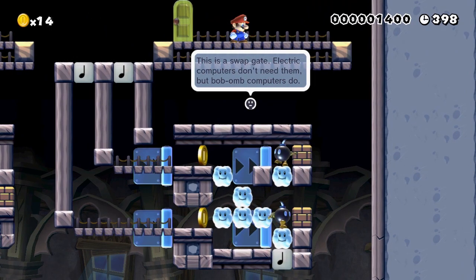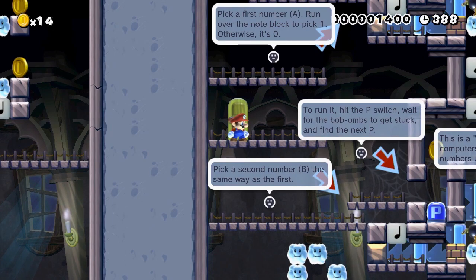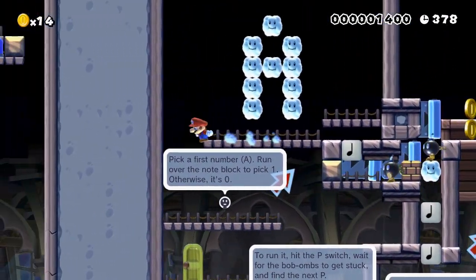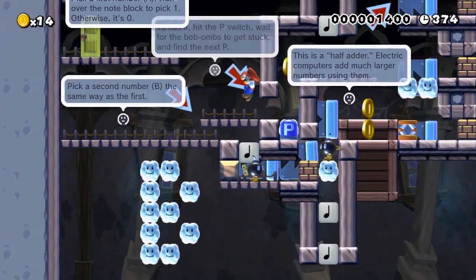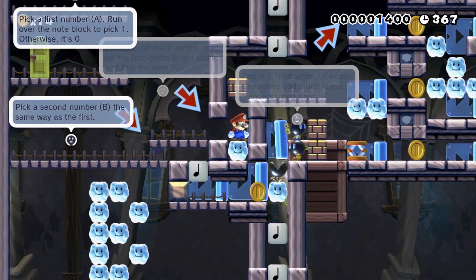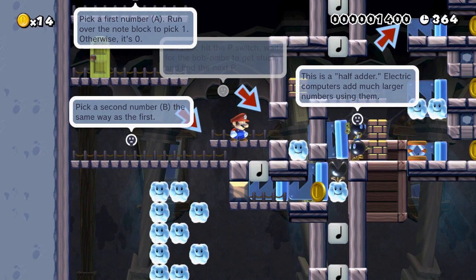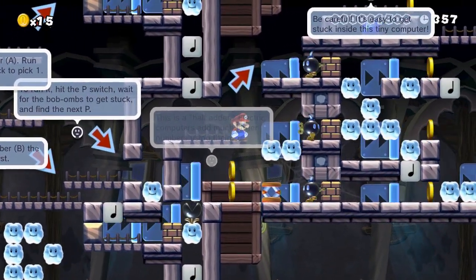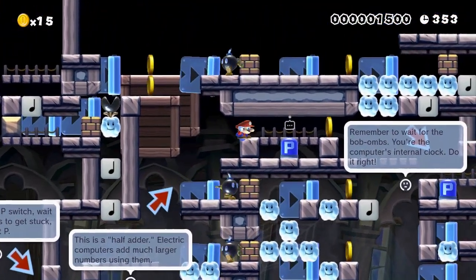We'll jump ahead here in a second to the actual calculator part and see how that works. So here we are — we're going to enter the second door, and this is the actual calculator itself. You pick zero or one at the top as number A, and zero or one at the bottom as number B. For A we'll do one, and for B we'll do one, so we're going to do one plus one. Now both are in place, and I just need to go and hit the P block to get the calculation started. Now they are entering into the calculator, and I jump ahead to the next section and activate the next part.